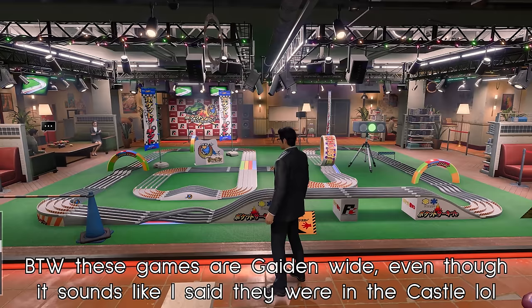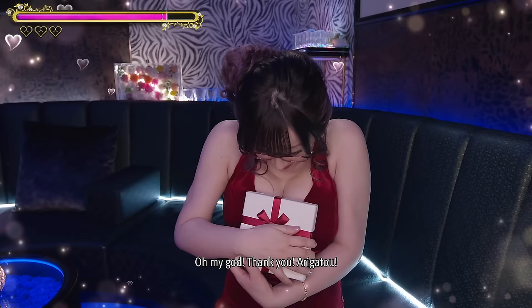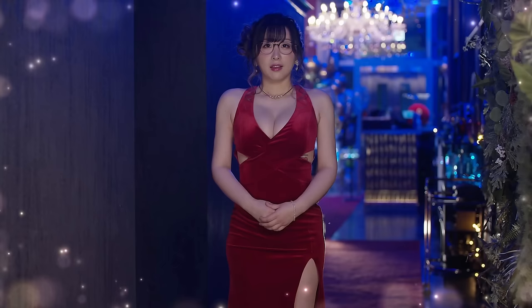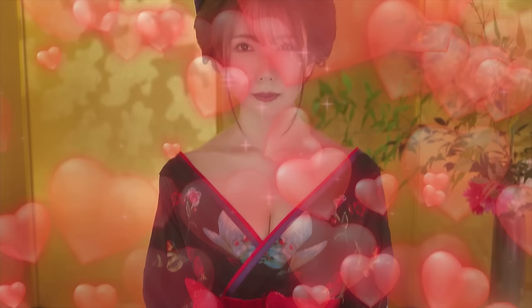Something worth pointing out is the slightly reworked Cabaret minigame. It still plays the same way — an 'exhilarating' minigame where all you do is pick dialogue choices, except if you just pick what you want, you get smacked, so you sit there with a guide. As per tradition, the ladies you speak to are real people, but this time rather than being scanned in, the game recorded them talking to you and put their videos directly into the game, apparently taking up around 500 gigabytes. This isn't entirely new for the series, as Yakuza 6 and Kiwami 2 did similar things with their online chat and photo shooting minigames.